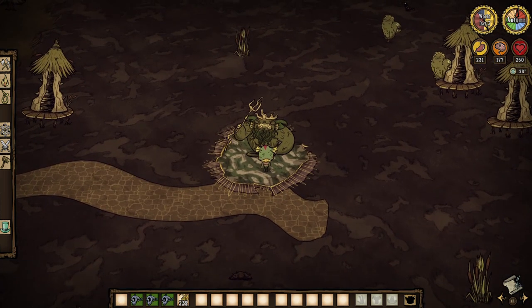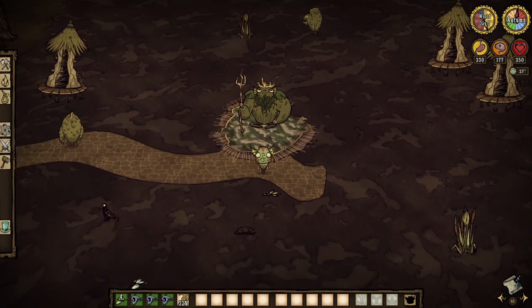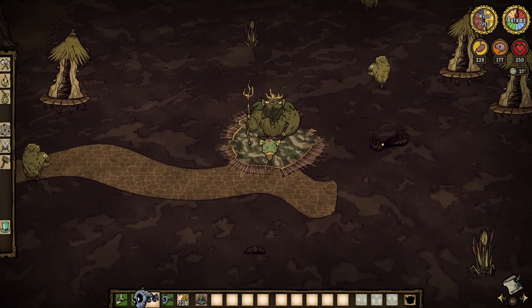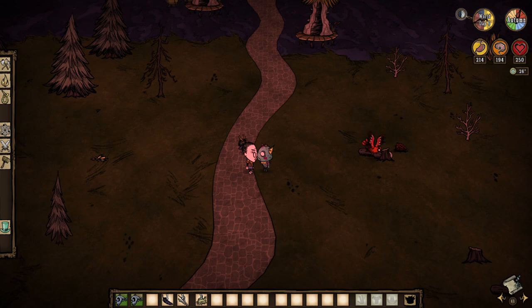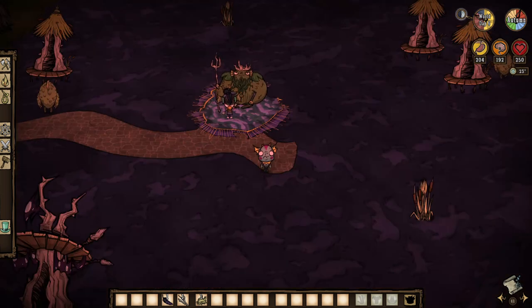He can also be traded with. He can be offered freshwater fish, live eel, and ocean fish to get various gifts: kelp fronds, seeds, rot, tentacle spots, or trinkets. Wirt is not the only one who can do this. She can craft a clever disguise from one freshwater fish, cut reeds, and two twigs, and give it to one of her friends. While wearing it, they will be considered a merm by other merms, the king, and bunnyman, allowing trades with the king.